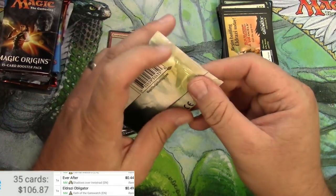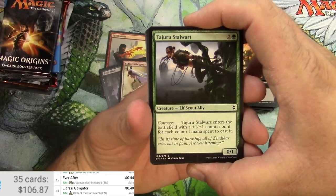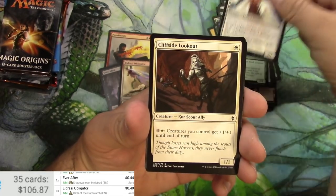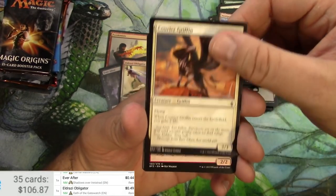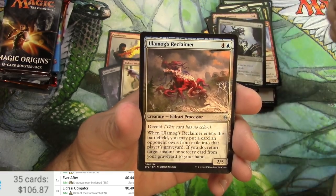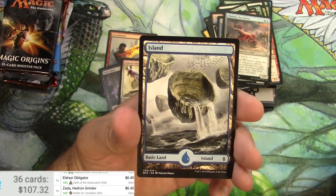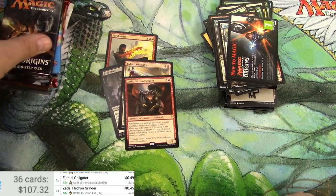Next up, Battle for Zendikar. Tajuru Stalwart, clutch of currents, culling drone, a giant mantis, more drones, Eldrazi griffin, predator, tunneling geopede, skitterskin, Ulamog's Reclaimer, and Zada Hedron Grinder. Legendary goblin! And that's my favorite island art — the full art Zendikar islands.